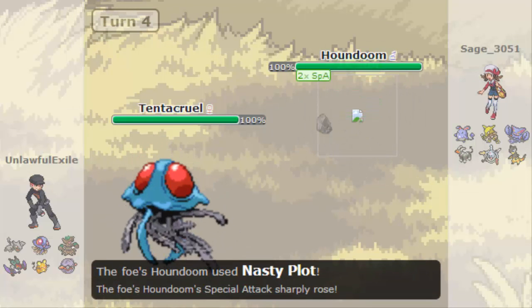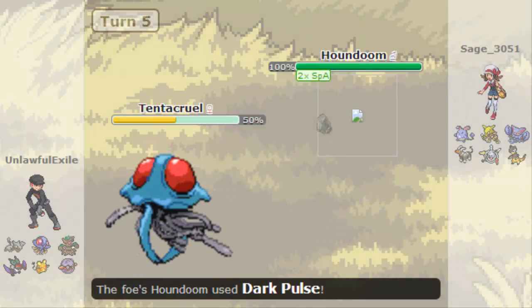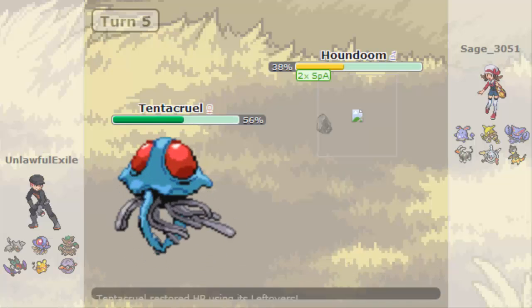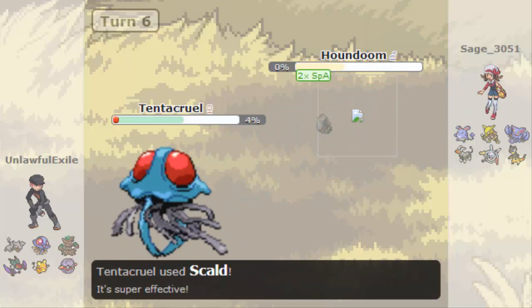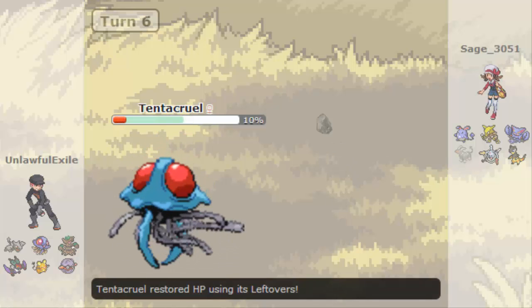Forretress goes back, Tentacruel back out again to deal with this Houndoom. He Mega Evolves and he's got the Nasty Plot, which works out really well for me because it means he's special attacking, and my Tentacruel's pretty special defensively oriented. Scald takes him down to 30, but I get the Leftovers recovery back up, so Dark Pulse is going to bring me down to 4. I knew I could take another one. Scald comes out again, down goes the Houndoom - and that's his Mega Pokemon out of the way pretty quickly.